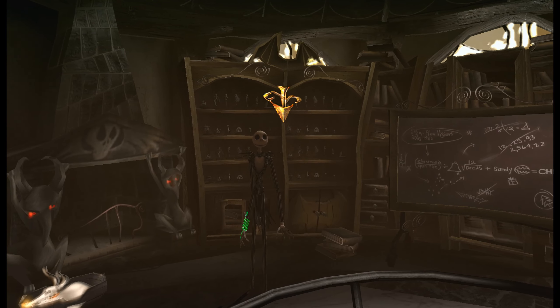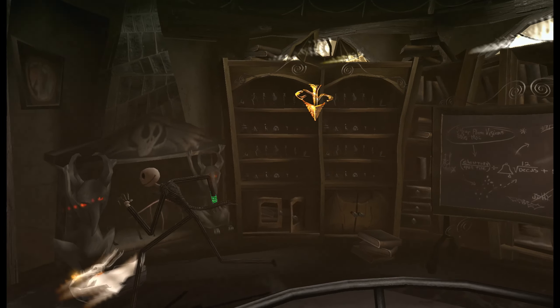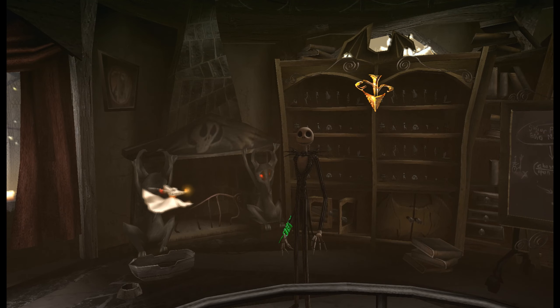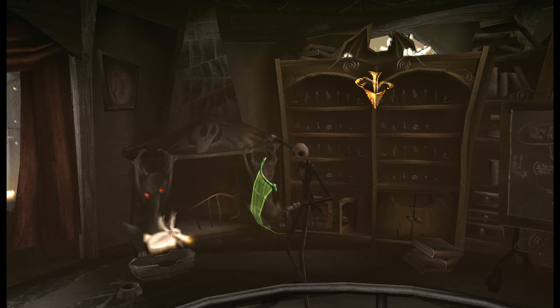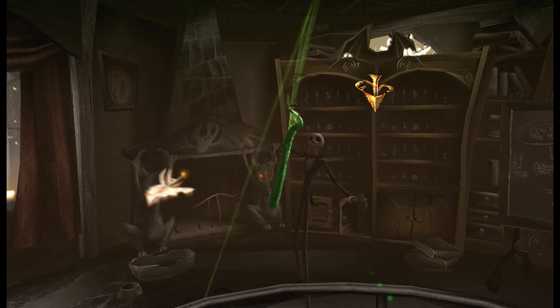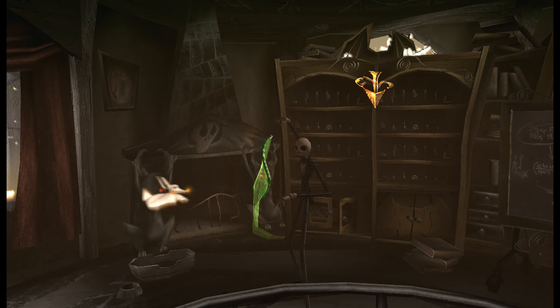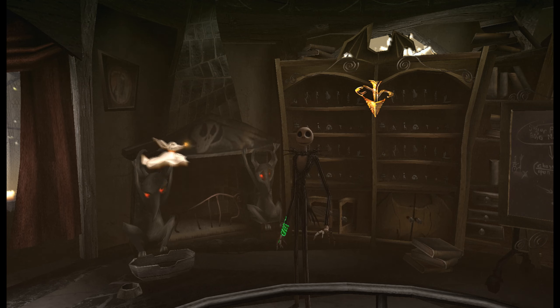To unlock all of Jack's outfits — other than Pumpkin Jack and Santa Jack, all the outfits do is make him look different — press up, down, left, right, R3, L3. That unlocks all the outfits. And to upgrade the Soul Robber without actually buying the upgrade, press up, right, left, down, R3, L3. Your Soul Robber will upgrade automatically.